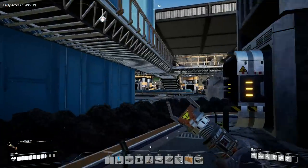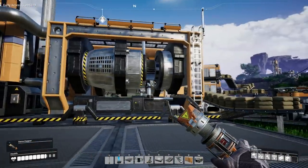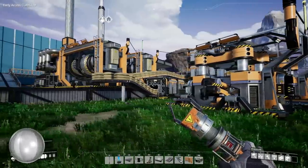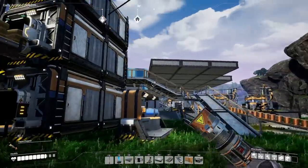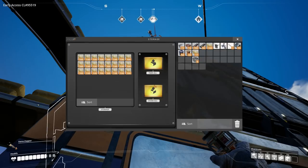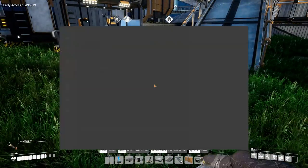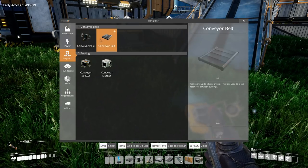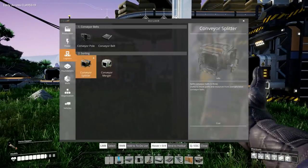The rest of it comes out down here and goes into two coal generators which are maxed out to the top. At the minute nothing is running, but something somewhere must be burning through the fuel. We've done a little bit of work over here. Two coal generators powering everything. And I was always running out of concrete, so our little messy concrete station here — which will get upgraded at some point — we need lots and lots of concrete because we're building lots of things.